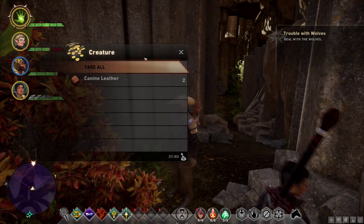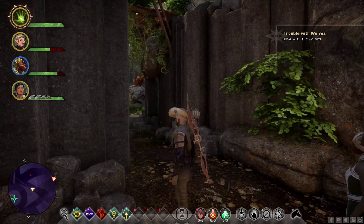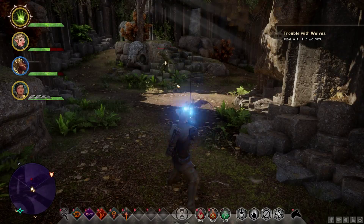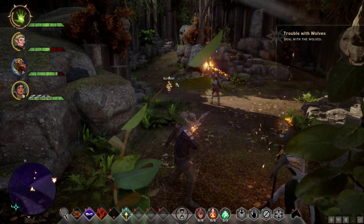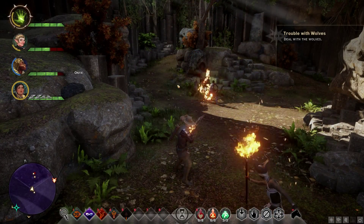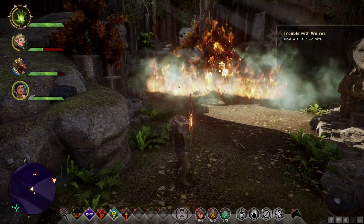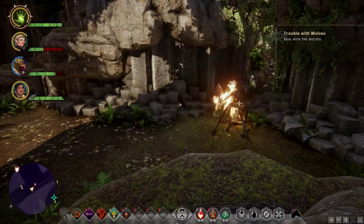The cave continues on through there — it's not technically a cave though. Oh! What are you doing here? I really like that move. There's some onyx there — it's been a long time since I've seen onyx. I wonder if this guy is what's leading the wolves. A demon! Whoa! What the hell? What's he doing over here?